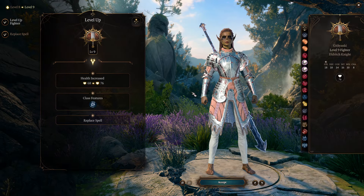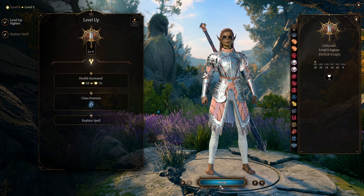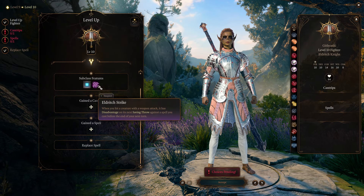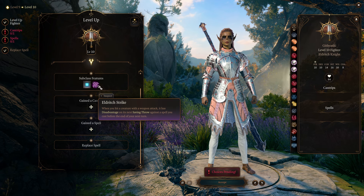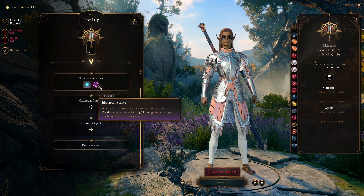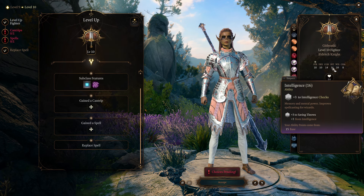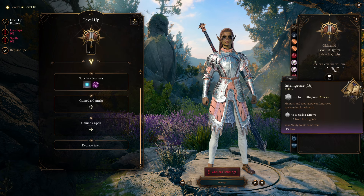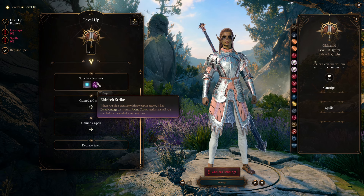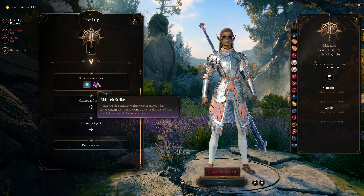The reason we got those control spells is because of the subclass feature at fighter level ten — Eldritch Strike. When you hit a creature with a weapon attack, it has disadvantage on its next saving throw against a spell you cast before the end of your next turn. Hold Person and Tasha's are both very strong control spells. With our plus three to intelligence and plus four from proficiency, we have a 15 spell save DC on those, and with the disadvantage we're beginning to be in striking distance of making enemies fail the save and be controlled.